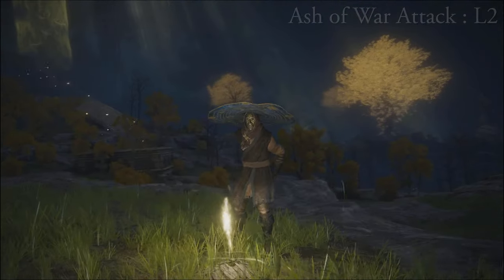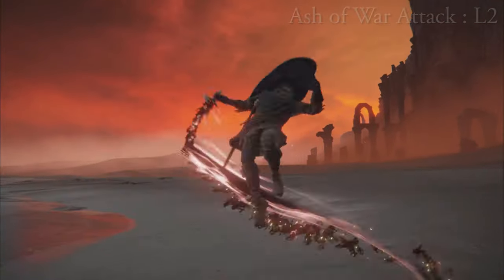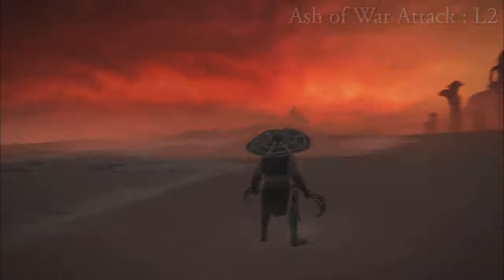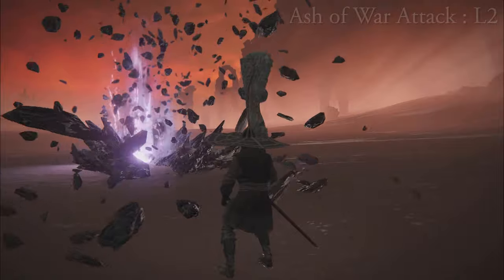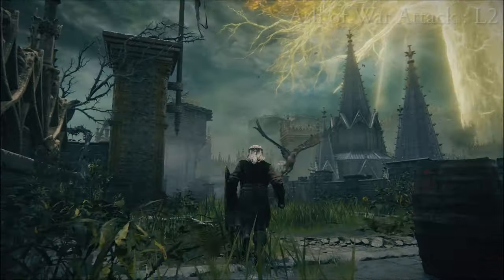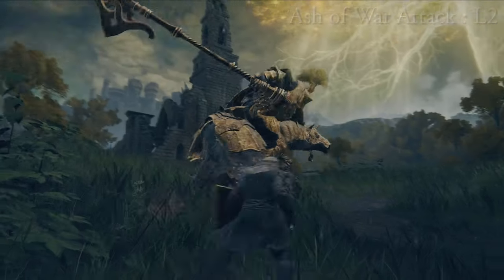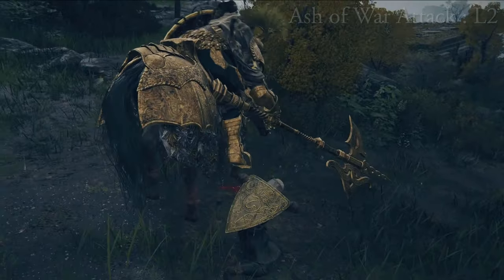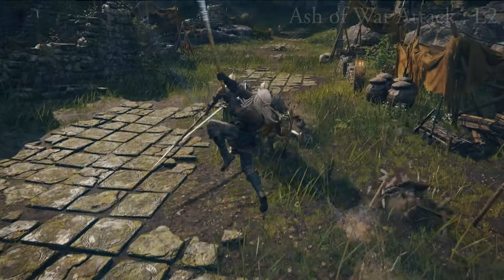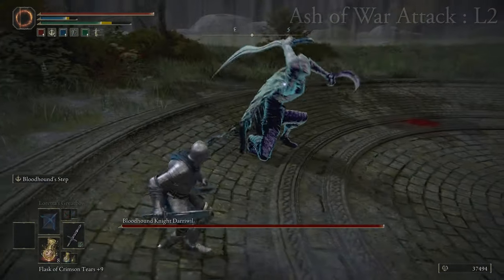Some weapons have a unique ash of war that cannot be changed. Playing with different ashes of war is a really fun aspect of the game and I highly encourage it. You'll be using this a lot during combat because typically it's essential to your combat tactics and staying alive. If you're fighting powerful enemies, you'll most likely be using your weapon art ash of war to attack them during openings. This will use focus points — your blue mana bar under your health — but usually it doesn't cost too much and can be refilled with a cerulean flask. There's a ton of different use cases: sometimes they're just raw damage or apply a status effect, other times they make you highly mobile and allow you to break an enemy's defense easier.